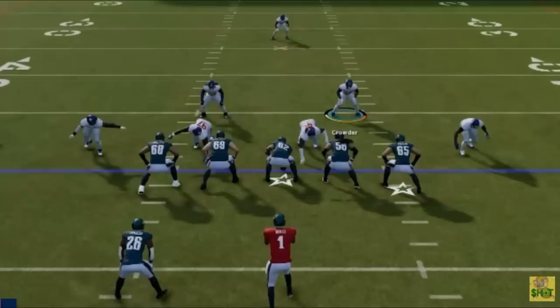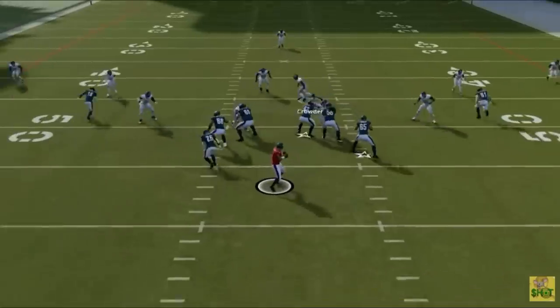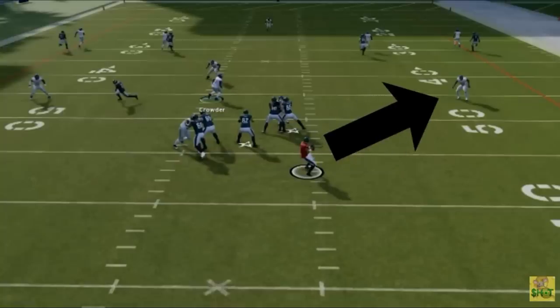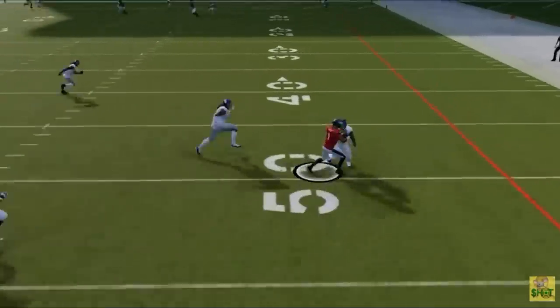Another important function that a lot of people don't know about is important for containing mobile quarterbacks. If you're ever facing a fast quarterback or a player that likes to scramble, there is a function to help by simply pushing in the right stick or the R3 button. Doing this will make the closest defender to the quarterback leave his coverage assignment and go after the QB. Be aware this will happen whether you're in man or zone, so it's best to know who is leaving their assignment so you can take over and cover that area yourself.